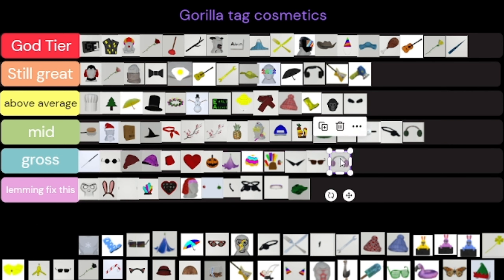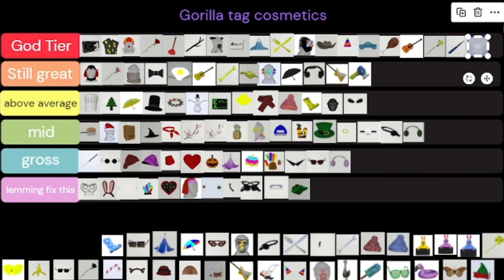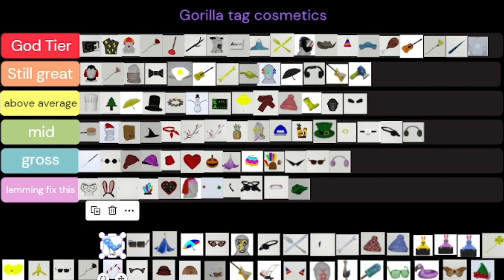This one's kind of mid. Those earmuffs are kind of mid. The snowflake is God Tier — snowflake is amazing. It's like the rosy cheeks — which somehow I don't have on the tier list, but if I had them they would be God Tier too, imagine them all the way up here.